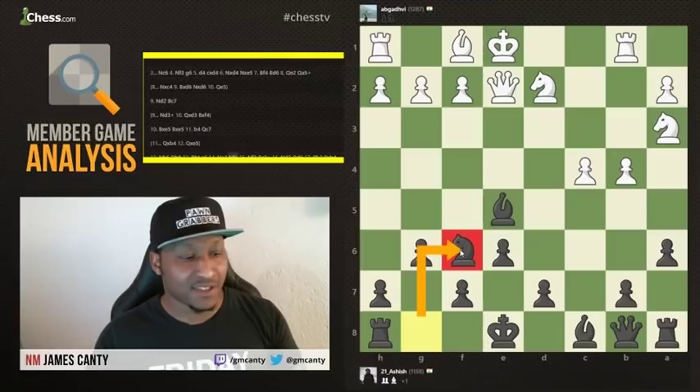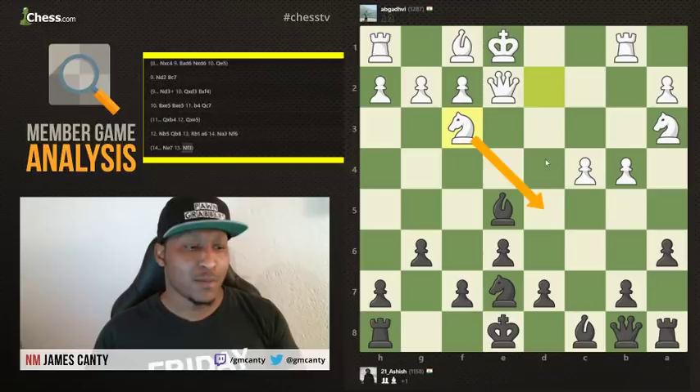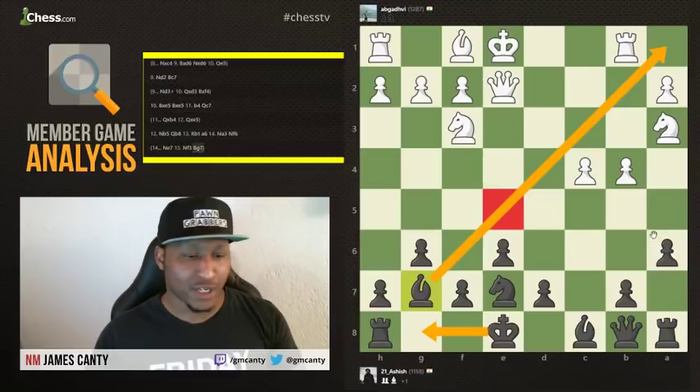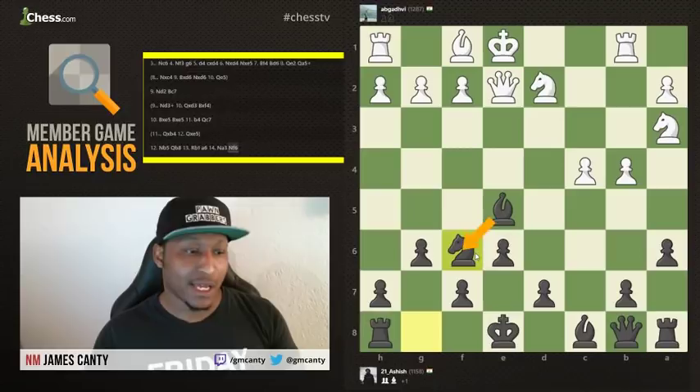Rook to B1 was played, and 21 Ashish agrees — A6, get rid of that knight. The knight retreats to A3. Knights on the rim are dim — and he only has one square to go to, so that knight is really bad. After that, knight to F6 is played. I actually like knight to E7 better. Why? Because you want to keep this diagonal open just in case. If white plays knight to F3, putting pressure on the bishop, the knight on E7 can nicely tuck back home while still doing the same job, and then I can castle with a clear pawn advantage.